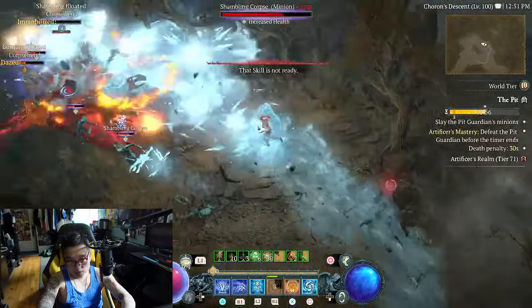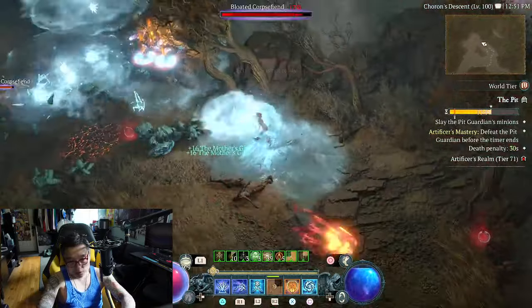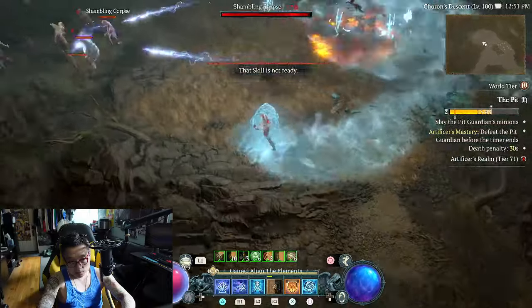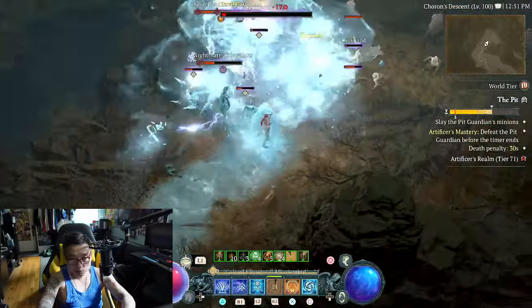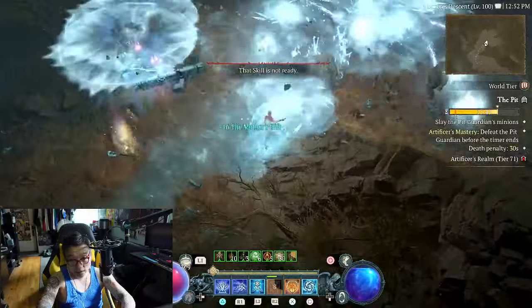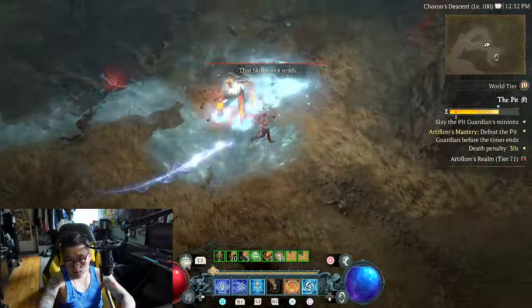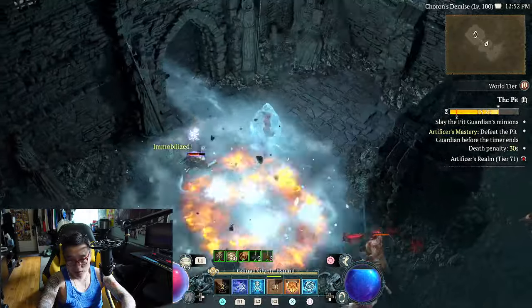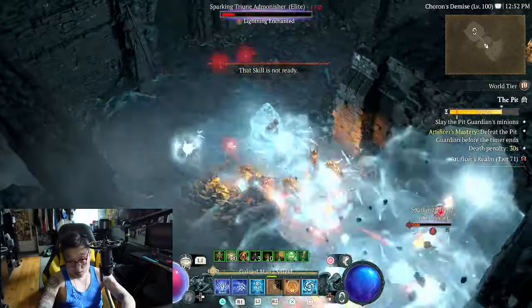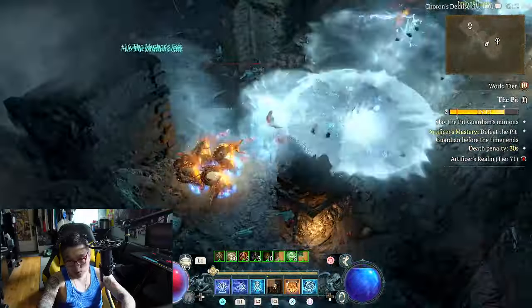My barrier is pretty active right now. I wouldn't say it's just one button all the time, but it can be if you want to play like that. Tele-stomping is a lot of fun — that's when you teleport on top of an enemy and cause damage from the teleport. You can get the damage pretty high if you do that and group the enemies. Then you just fire frozen orb under there.